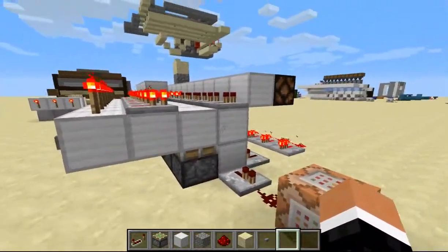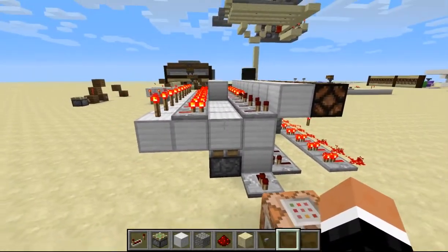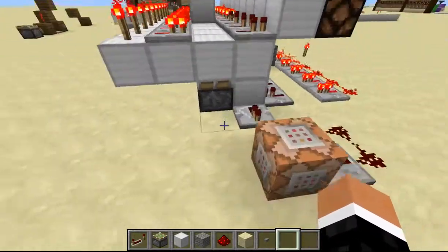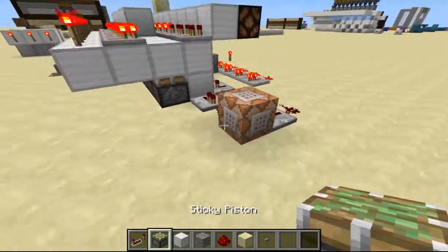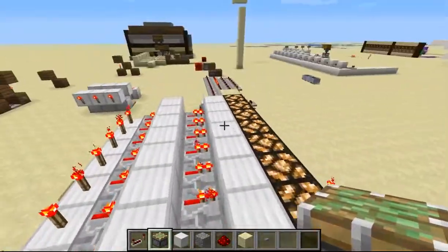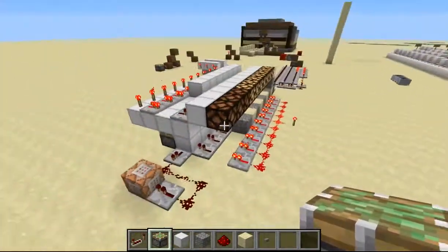This RS NOR latch behind is not my design — I'll put the link for it in the description. You can pretty simply see how it's made: there are just five blocks — a piston, two repeaters, and a torch. This piston right here is a sticky piston. Right at the end, I just have the output going into some blocks, and then that's powering the lamps, giving us the progress bar.